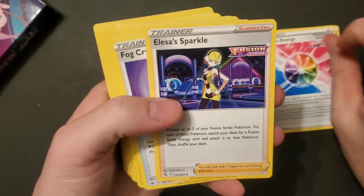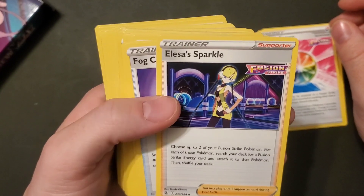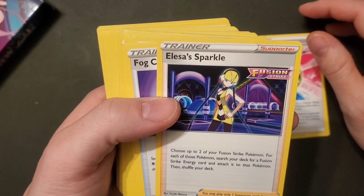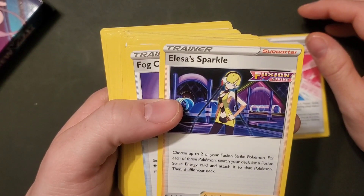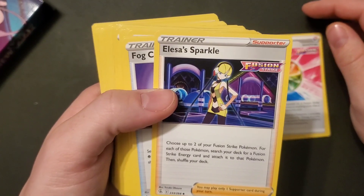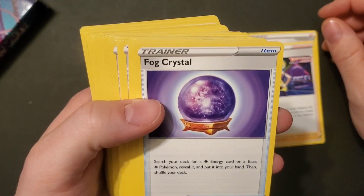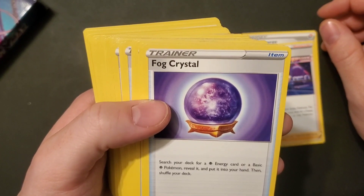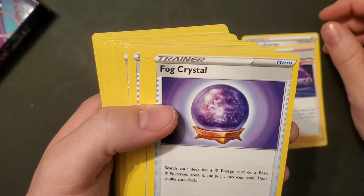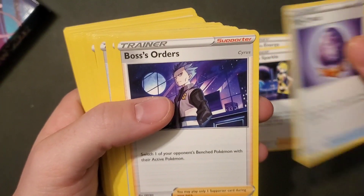Elysia Sparkle is a Supporter — choose up to two of your Fusion Strike Pokémon, search your deck for a Fusion Strike Energy card for each and attach it to that Pokémon, then shuffle your deck. You can only play one Supporter per turn. Fog Crystal is an Item — search your deck for a Psychic energy card or a basic Psychic Pokémon, reveal it, put it into your hand, then shuffle your deck. You can play as many Items as you want per turn.